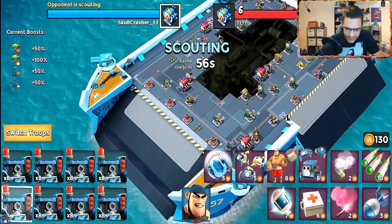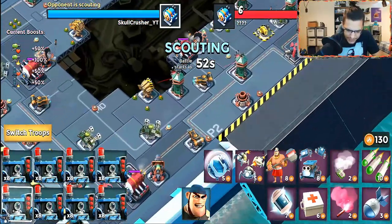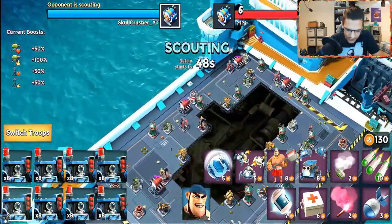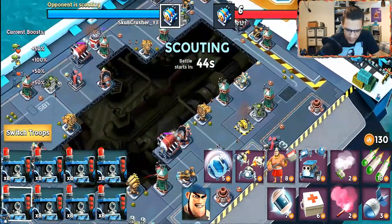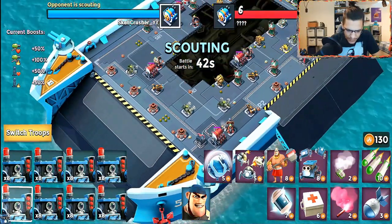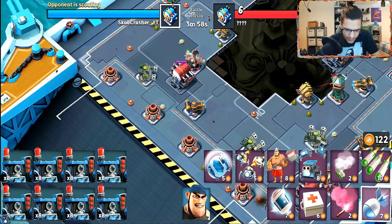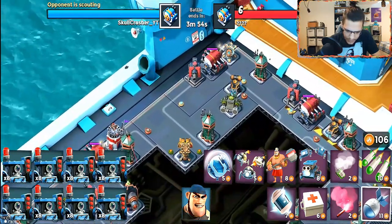Here we go — looks like we're starting on this side. We're going to check for shock mines here. You can actually have a lot of fun with the engine room placement on this small six-engine-room layout. We've got shock launchers there as well. Let's clear some of these shock mines first.